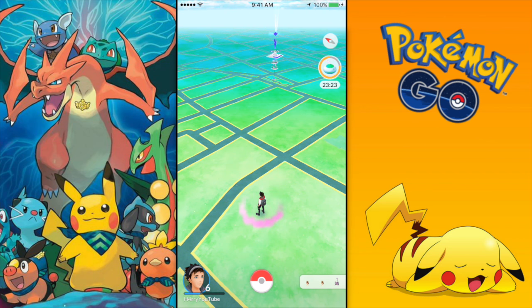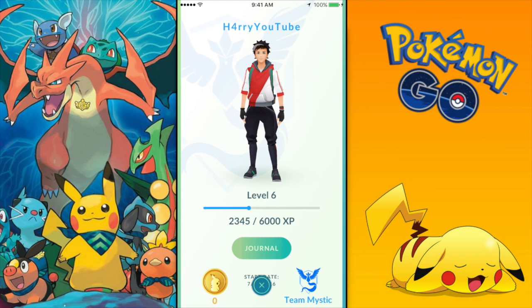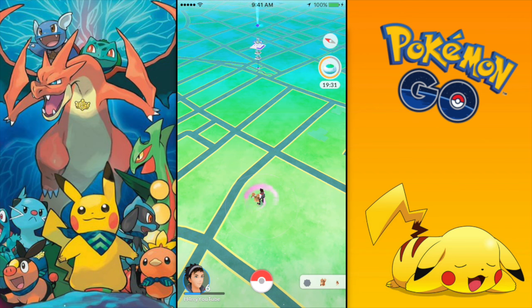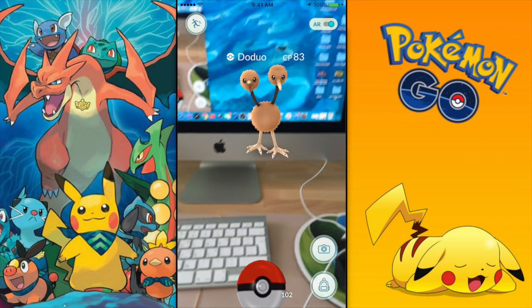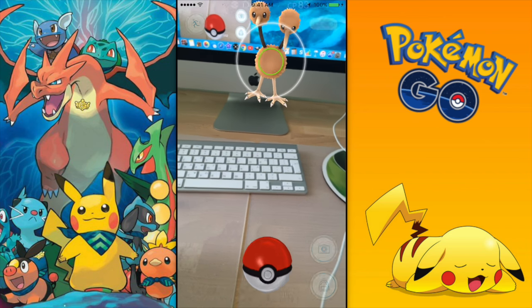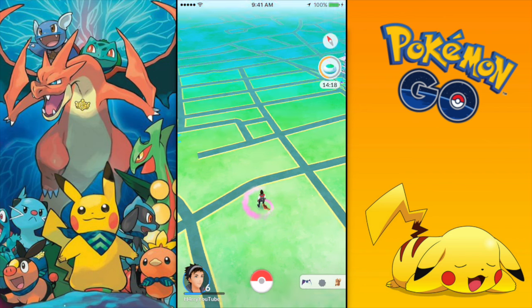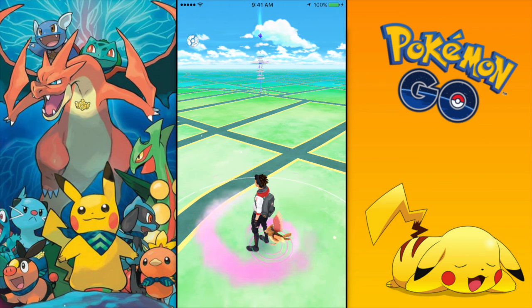For tip number 4, I have a tip regarding Pikachu. Pikachu is one of the most famous Pokemon ever, and there's a trick where you can get Pikachu as your starting Pokemon. The 3 starters you're offered are Charmander, Squirtle, and Bulbasaur. When you start the game and see those 3 Pokemon, completely ignore them and run away. They'll reappear after a few seconds. Do this 4 times, and on the 4th time Pikachu will appear and you'll be able to catch him as your starting Pokemon. Trust me, it works — make sure you test it out.